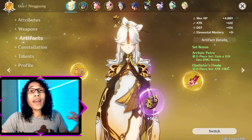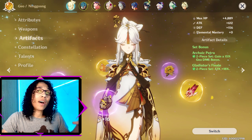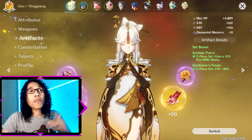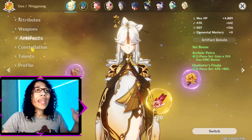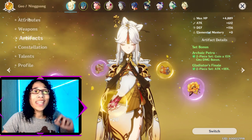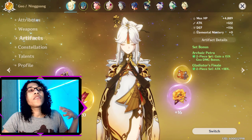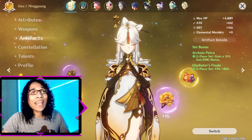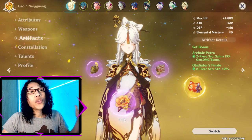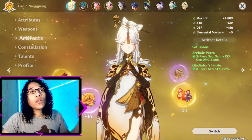When it comes to artifact sets, there are a plethora of options that Ningguang can utilize. The current artifact set combination I am using is the 2-piece Archaic Petra and 2-piece Gladiator. Together, they will increase your Geo Damage bonus by 15% and increase Attack by 18%, providing the most consistently high damage output regardless of the situation. Archaic Petra can be obtained starting at AR 30 from artifact domain farming, while Gladiator can be obtained from weekly and world bosses.